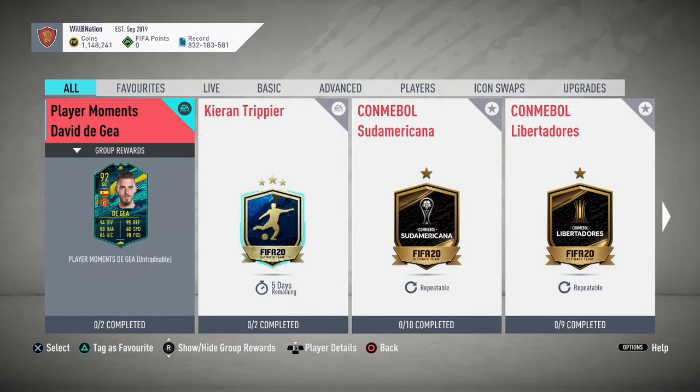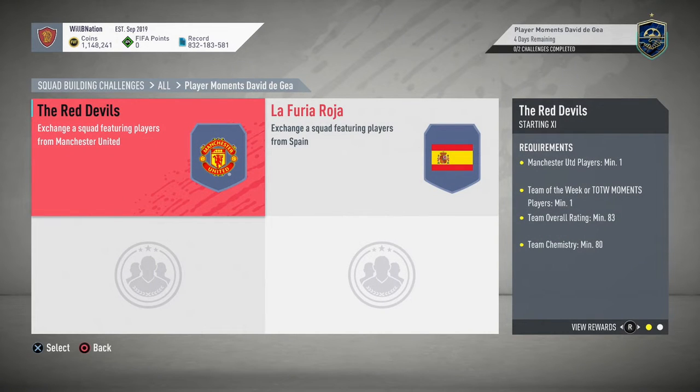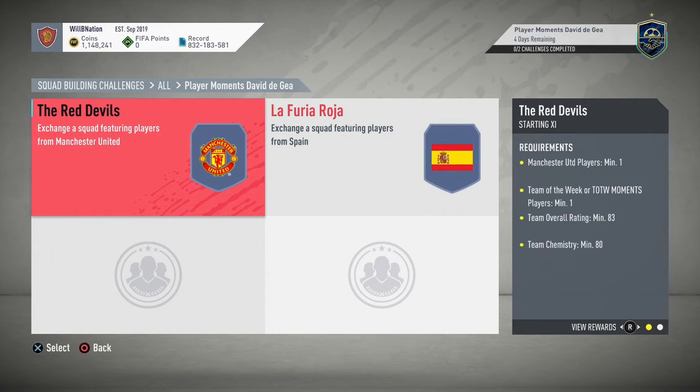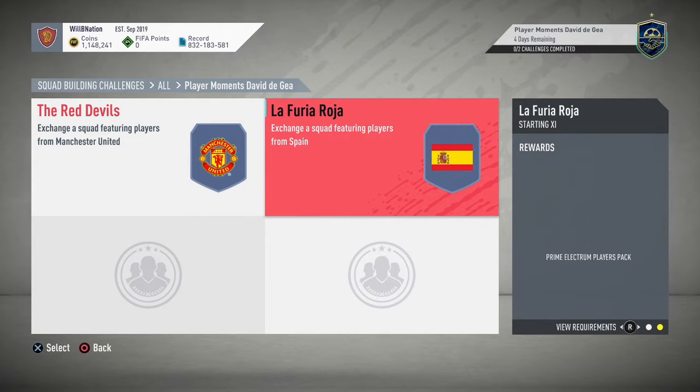Looking at the squads you need to complete the SBC: you're looking at a Man United player, Team of the Week, 83-rated, 8 chemistry — you get a Jumbo Premium Gold Pack in return. You're also looking at a Spanish player, Team of the Week, 85-rated, 75 chemistry, for a Prime Electrum Players Pack.